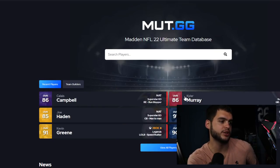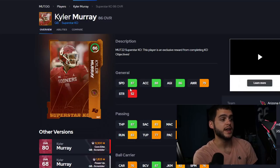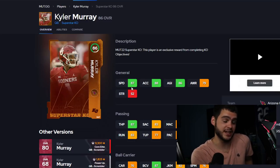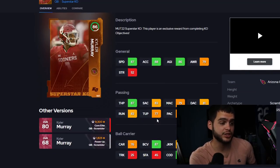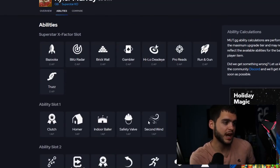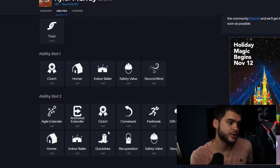Kyler Murray looks super cool in Oklahoma — 86 overall that also goes up with a power-up. He has 87 speed, 88 acceleration, 86 agility, and 87 throw power. That combination is fire. With the Elite Passer strategy card he'll have all 80s in throwing: 83 short, 79 mid, 81 deep. He also has 85 break sack, 88 change of direction, 82 juke move. His abilities include Quick Draw and Fast Break.